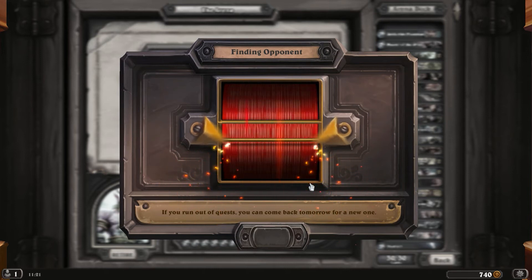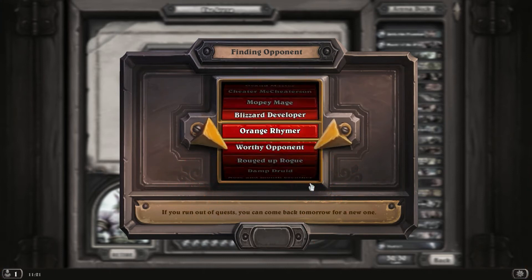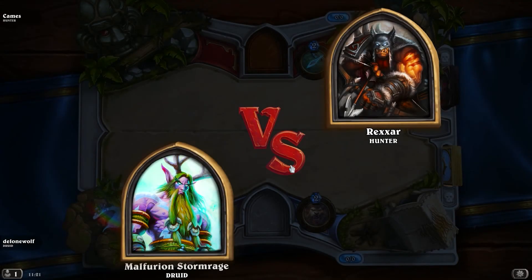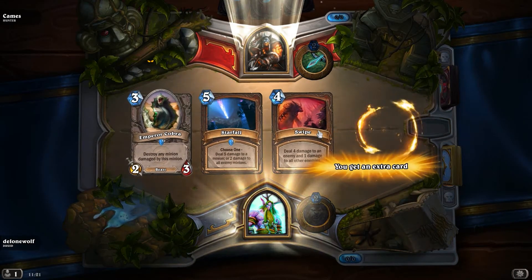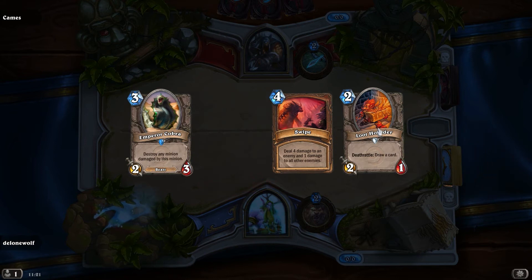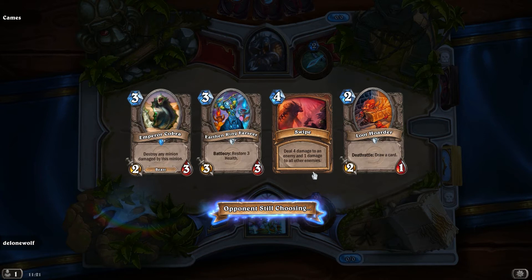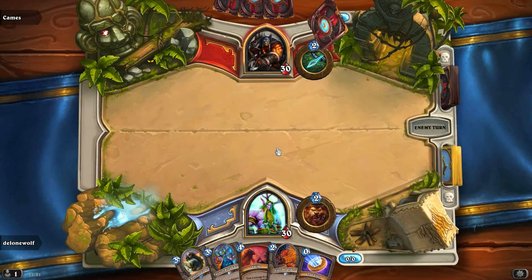There's some construction noise nearby - I hope that doesn't bother you guys too much. Opponent finally found - it's a Hunter, interesting. The Swipe is quite okay, the Emperor Cobra too, the Starfall is a little bit early so I think I'll just get rid of the Starfall. The Loot Hoarder is pretty good too. The Earthen Ring Farseer - yeah, that's pretty good too.